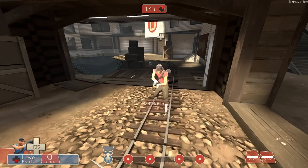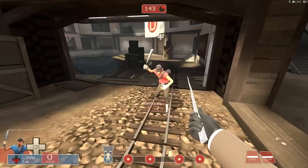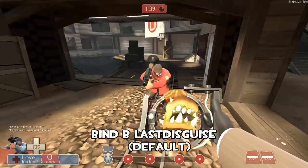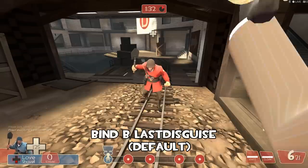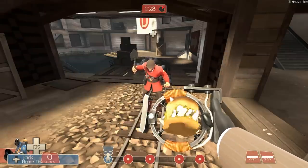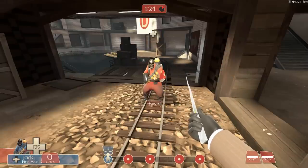Looking directly at an enemy spy who is mimicking my actions, you can see you can push B or the last disguise button to switch the weapon that your disguise is holding to match the slot of the item you have. But be wary — if that class is not on the enemy team, sometimes it goofs up, like the pyro when I'm trying to switch to his secondary here.